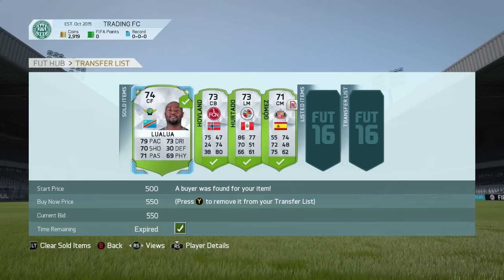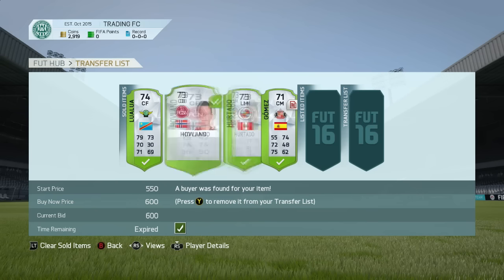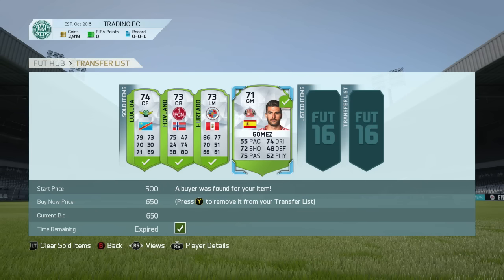I sprained my ankle and it was a bitch, so apologies for not uploading yesterday. We sold Lualu for 550 coins — we got him for about 300 or 350, so a little bit of profit. This next guy we picked up for 300 coins and sold for 1200 coins — very nice profit. Another one we got for 300 and sold over 600, and same with Gomez, about 300-400 in for 650 out. We made profit on every player and we're up to 2919 coins.